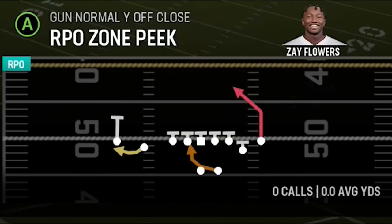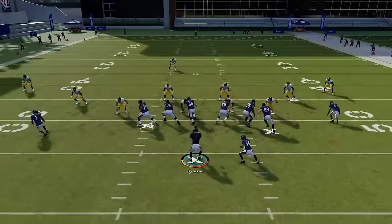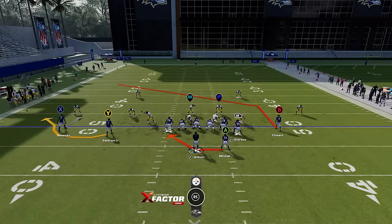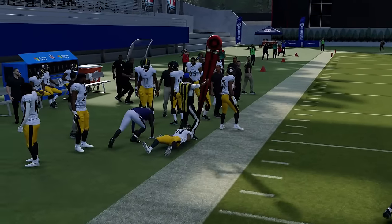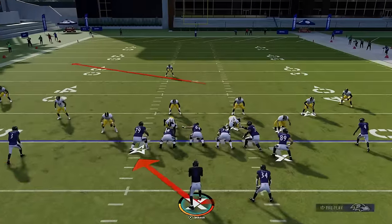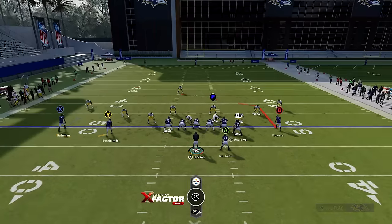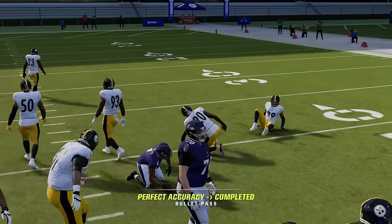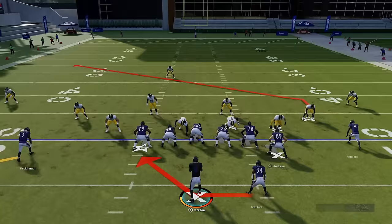The RPO zone peak is another play a lot of people like to run. You can really just run it like a run play — it's an auto handoff. But it's also very good for the bubble screen. To decide whether to throw the bubble screen, you only have to watch the cornerback in front of that receiver. If he floats in and doesn't move at all, you can just bubble screen it out and get a nice catch and run. Very hard play to stop — all RPO plays are very hard to stop.